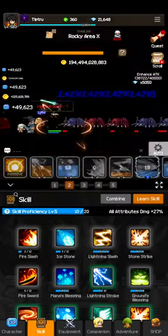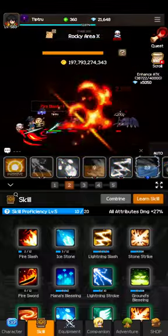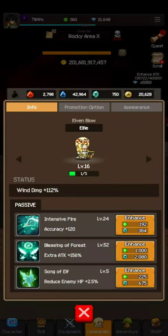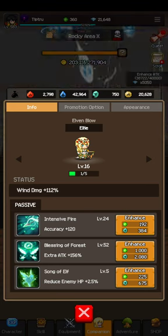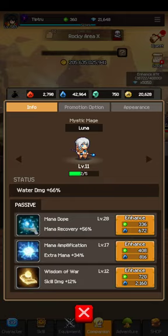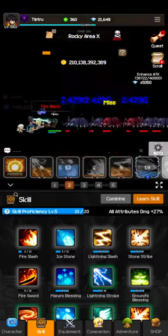For elements — since we're on element damage — in companions, if you tap on them and enhance them five times, you increase their level or enhance their passive skills. When their level increases, you increase their element damage under Status. There's one for each element, so that's a way to increase skill damage.